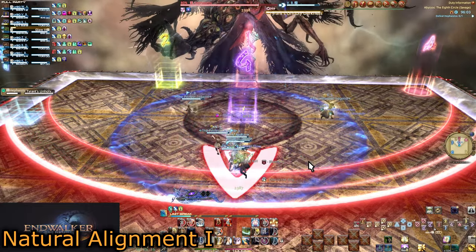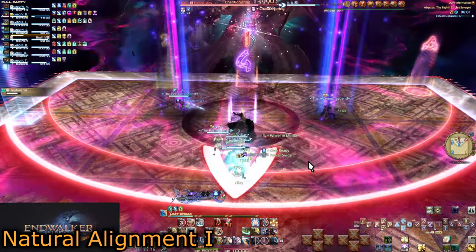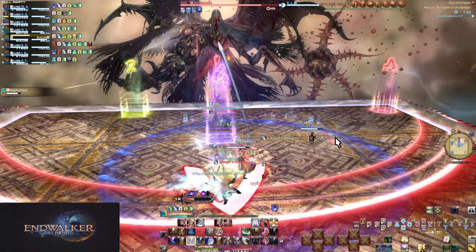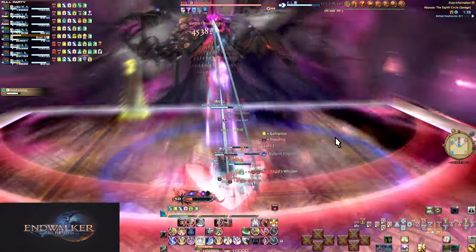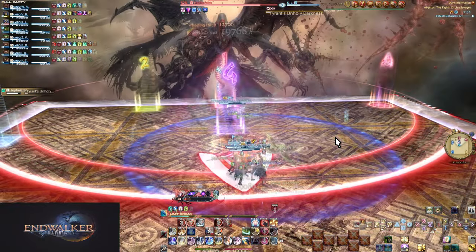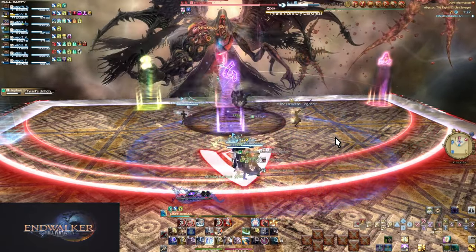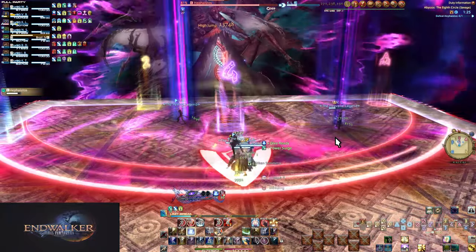Quickly group back up for another Ionia Pyre, with auto-attacks now resuming. Keep the tanks away. There will be a second Tyrant's Unholy Darkness, which you can again do invuln strats on, or save for the third or fourth sets.